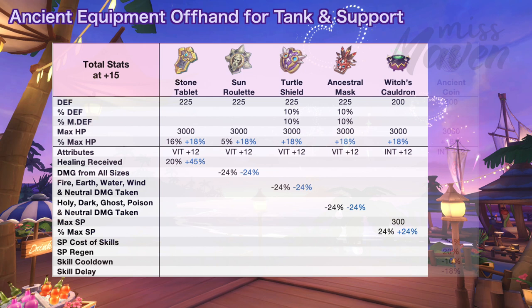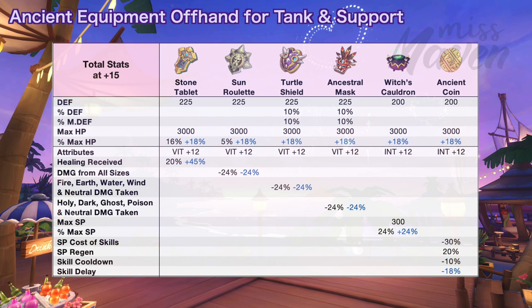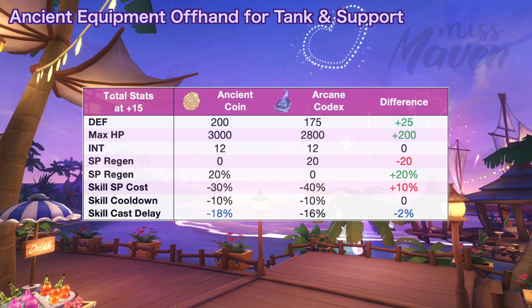Next we have the Witch's Cauldron for increasing max SP by 24% or up to 48% if you get the unique random attribute. This huge boost in SP helps increase the damage output of Dragon Fist Asura Strike and Cellar Hunter's Star Arrows. When comparing it to Holy Mother's Regents, the Witch's Cauldron will grant 6 more int and 7% more SP but lower DEF, MDef, DEX, and SP regen. And lastly we have the Ancient Coin for increasing SP regen and reducing the SP cost of skills, skill cooldown, and skill cast delay. When comparing it to Arcane Codex, the Ancient Coin is better by a small margin. Although the skill SP cost reduction is lower by 10%, it compensates with the 20% increase in SP regen. The other random attributes that you can get from these offhand are as follows.